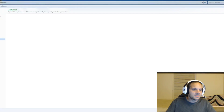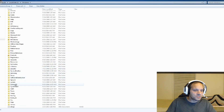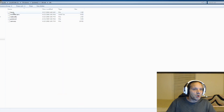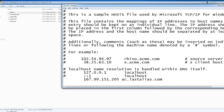What you need to do is click on your computer, go to your C Drive, go to Windows, then scroll down to System32, go to Drivers, then go to Etc, and then open the hosts file with Notepad. Click OK.